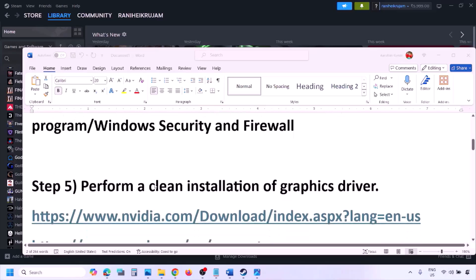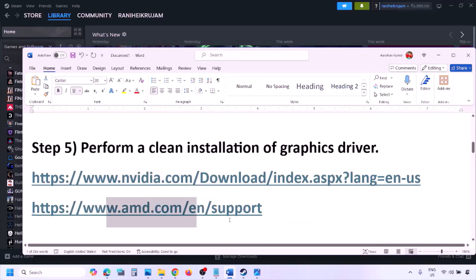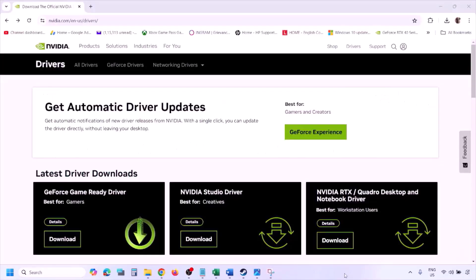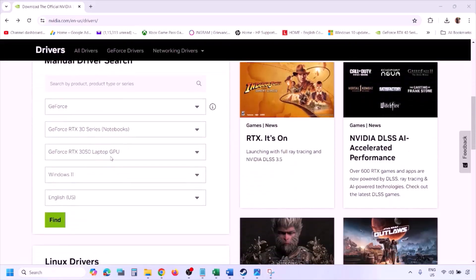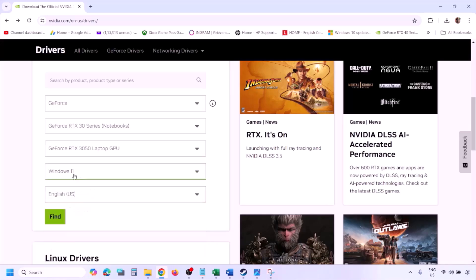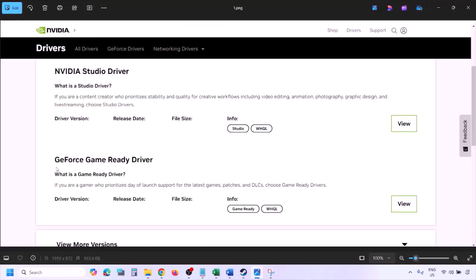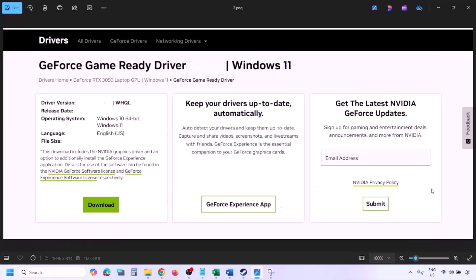The next step is to perform a clean installation of your graphics card driver. If you have an Nvidia card, go to the Nvidia website. Select your graphic card and the correct operating system — Windows 11 or Windows 10 — then click Find. You will see the latest GeForce Game Ready Driver. Click View, then Download, and let the download complete. Run the EXE file once the download is done.